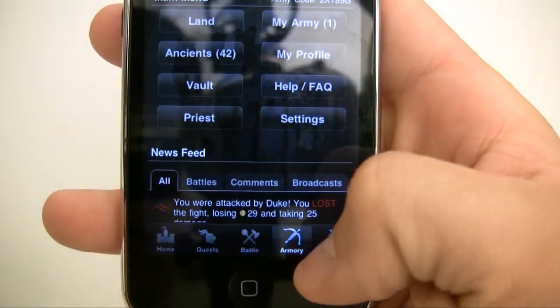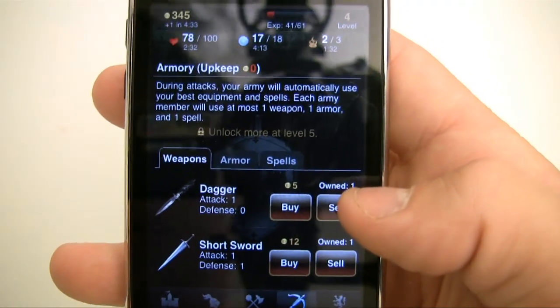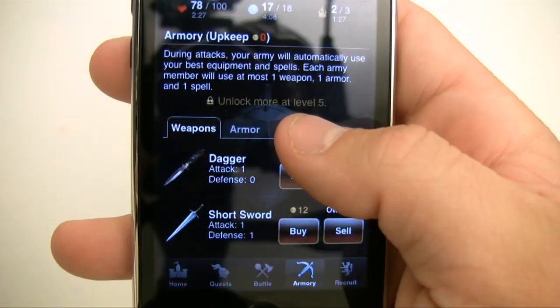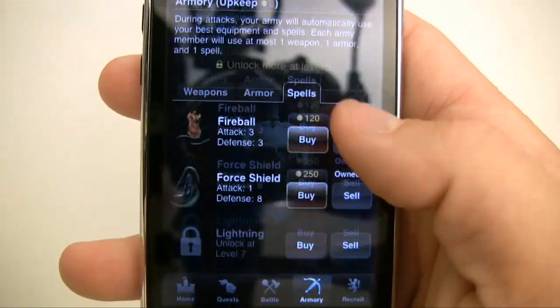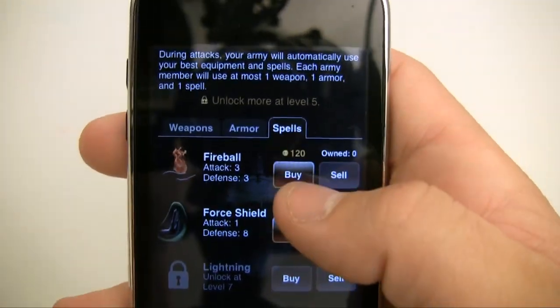There's an Armory — these are your quick little keys at the bottom. Your armory is pretty much how you can buy weapons and armor, and this will help with your fighting and battles. There are also spells, which help as well. You get more options as you level up.